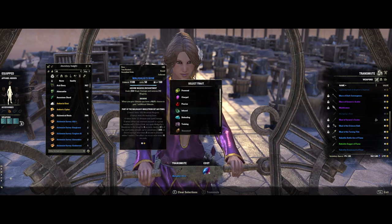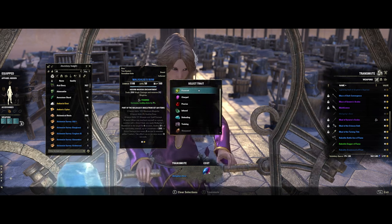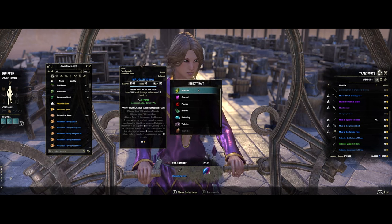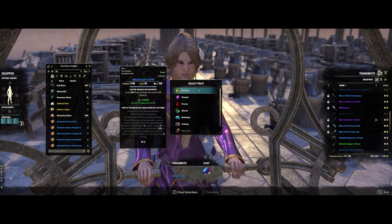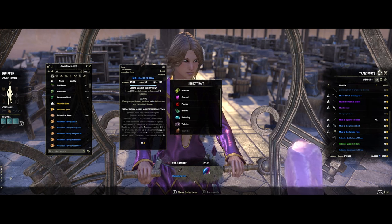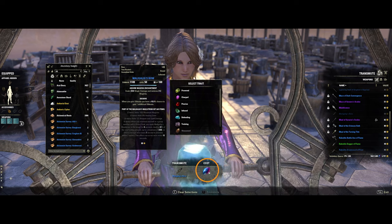One caveat is that in order to trait your gear with a particular trait, you have to have researched it prior. That is why you are going to want to start your researching immediately — definitely prioritize the traits that are most important. When you transmute an item, your cost will always be 50 transmute crystals.